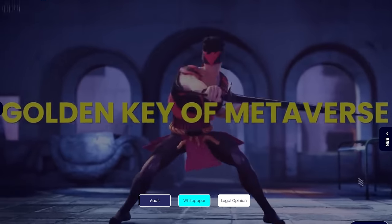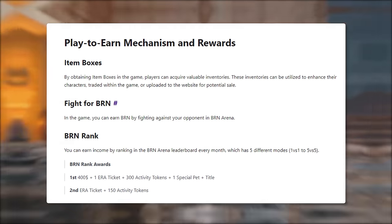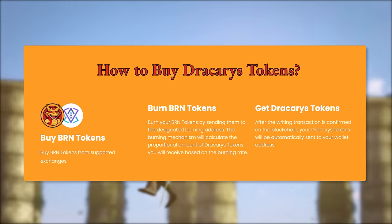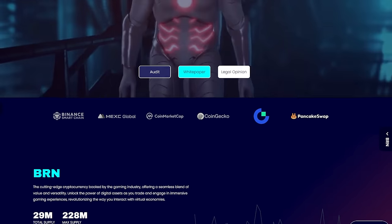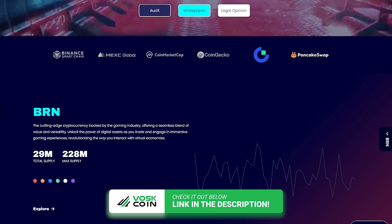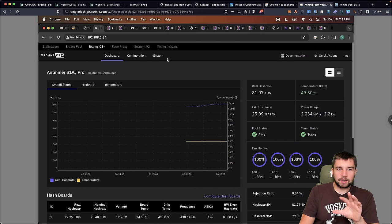Today's video sponsor is BRN Token. BRN is a Web3 AI and metaverse project built on the Binance Smart Chain. Their GameFi games offer users the ability to earn tokens while gaming, with closed beta versions launching in coming months. They've launched a subtoken and are burning BRN tokens — planning to burn 90% of their token supply in the next few months. BRN is available on MEXC and Gate.io, with an audit completed by Interfi. Check the link in the video description. This is not an endorsement or financial advice — please do your own research before investing.